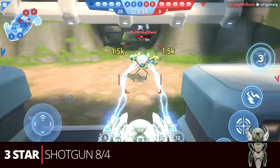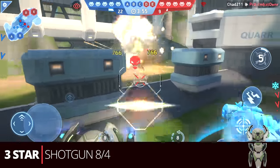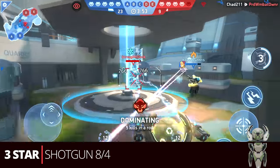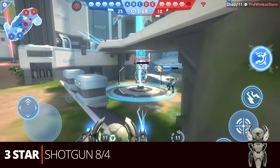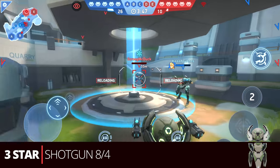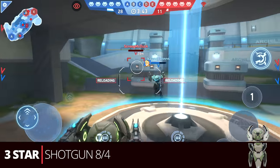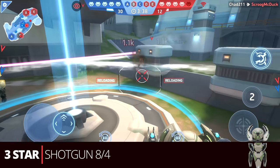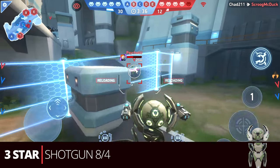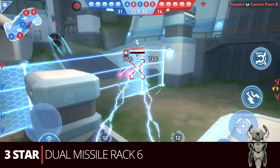Next we have the shotgun eight-four. We already know how potent the shotgun fours were at two star, and you're just going to up that at six star by adding the eight. The eight is a really good weapon — probably the strongest damage-wise of the eight energy weapons. You may not always get an offer for it, but if you do, it's a good one to get for Surge or other mechs like Kill Shot that want close-up damage.